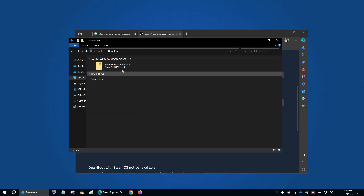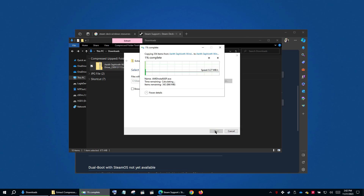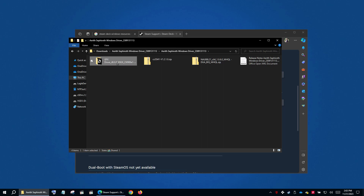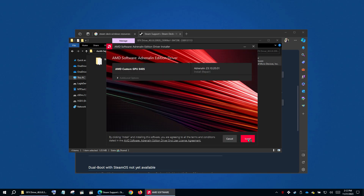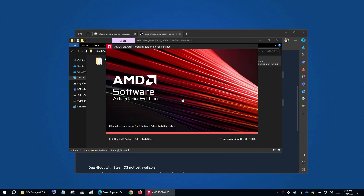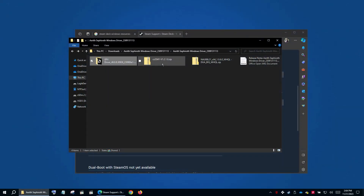Just finished downloading the driver. Now let's extract the zip file. Open the GFX folder, run the setup. Let's restart the system and come back.